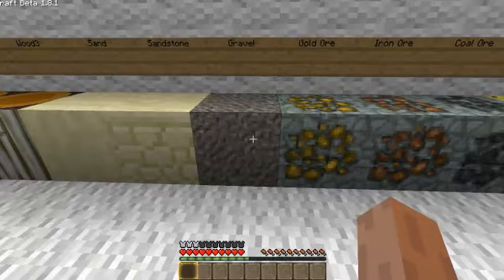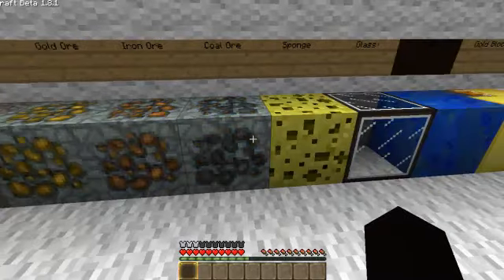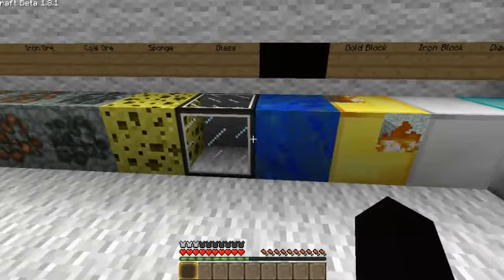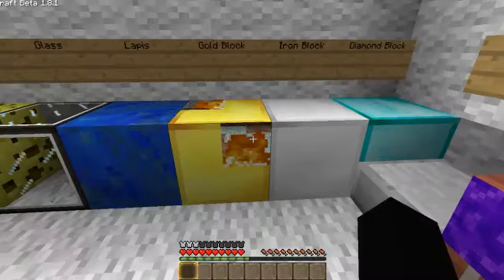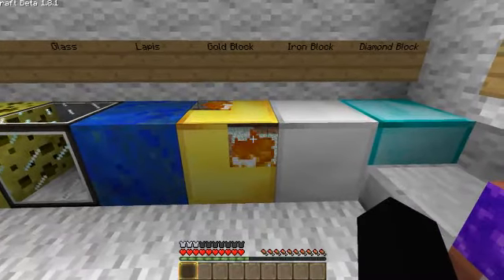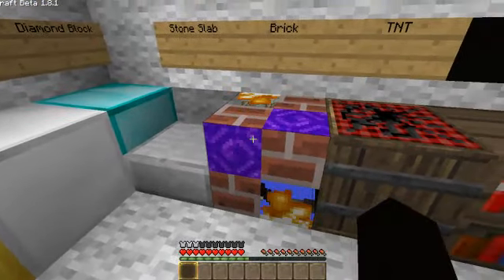Gravel is unchanged. I like the ores a lot. The ores look really cool. The sponge is unchanged. The glass looks cool. The glass actually looks like Runescape. Here's one of the bugs, as I was saying. There's fire through the gold blocks and the blocks are not changed.